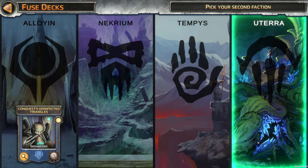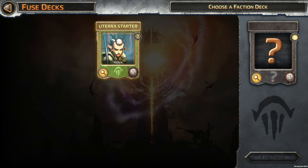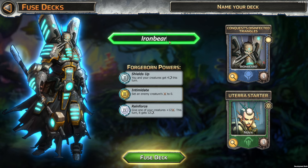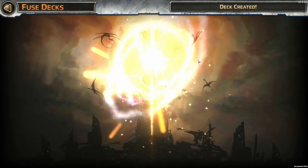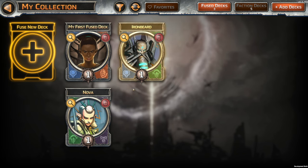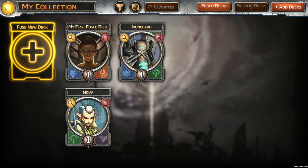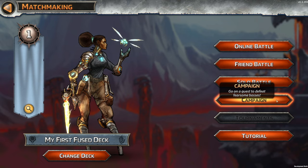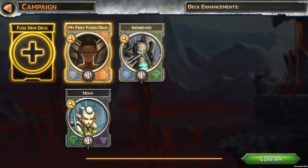Let's fuse a deck — let's actually save it this time. Let's go Uterra. I liked your abilities, but what does Ironbeard do? Shields Up: you and your creatures get four shields this turn. Set an enemy's creature's attack to zero. Give one of your creatures plus 12 this turn, and it gets 12 shield — that's kind of nice. Let's go with Ironbeard. We're going to name this 'Ironbeard'. It says deck created. Let's go to play — campaign. Go on a quest to defeat fearsome bosses. We're going to change our deck to our Ironbeard deck.